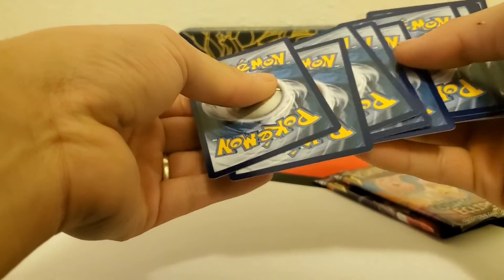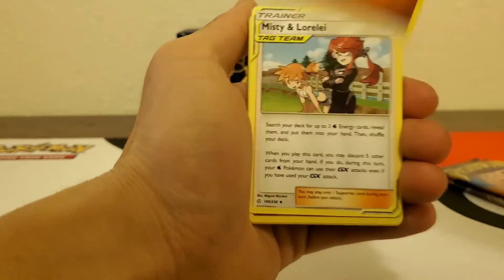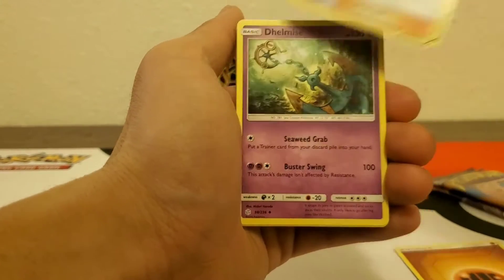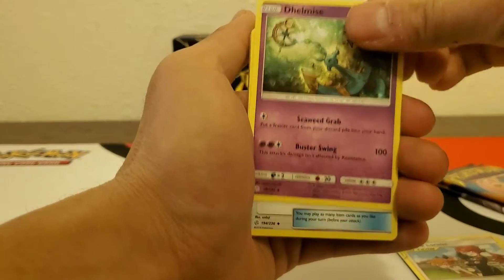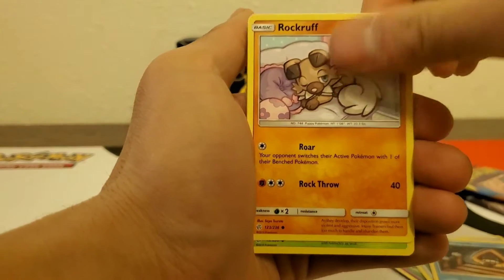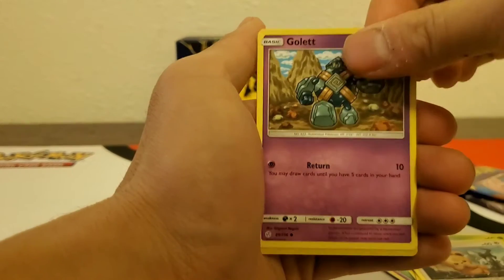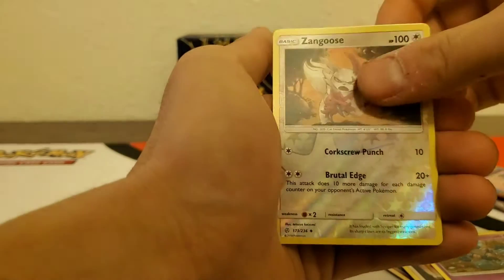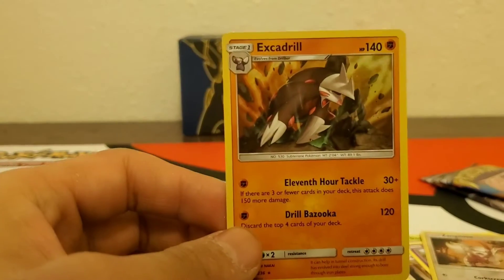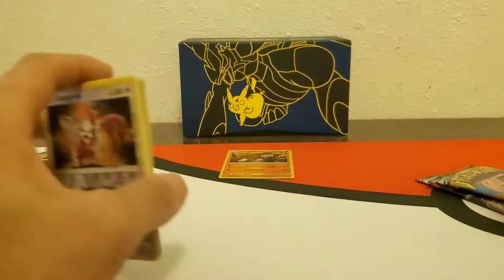Alright, first pack — let's go! Fighting energy, Missing Link, Lorelei — I'm not sure about that one. Alright: Togekiss Islands, Challenge Amulet, Snorunt, Rockruff, Deerling, Teddiursa, Golett, reverse uncommon Zangoose, and the holo Exeggcute! First holo hit for the day — not bad. I'll put these to the side.